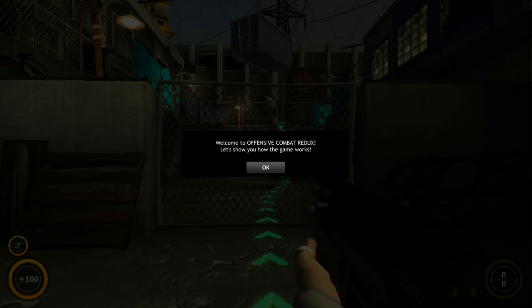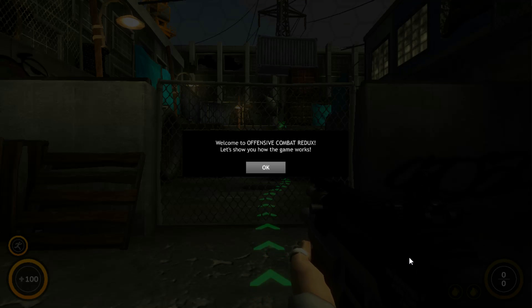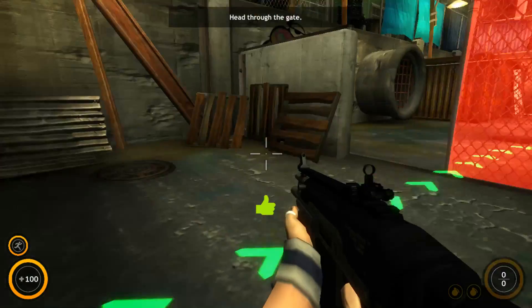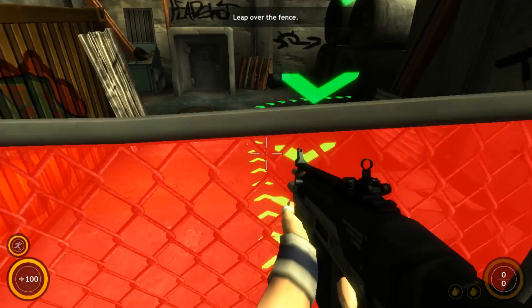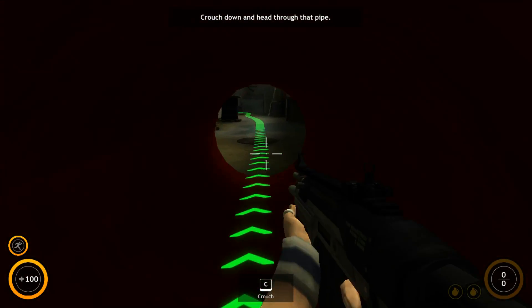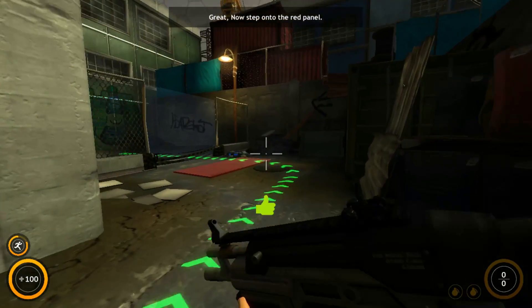Hello everyone, this is Grand Shame and we are playing Offensive Combat. Welcome to Offensive Combat Redux. Let's show you how the game works. Move around, press the key shown - these are some basic keys. Aim, jump with space. Crouch down through the pipe - we didn't really need the crouch it seems.